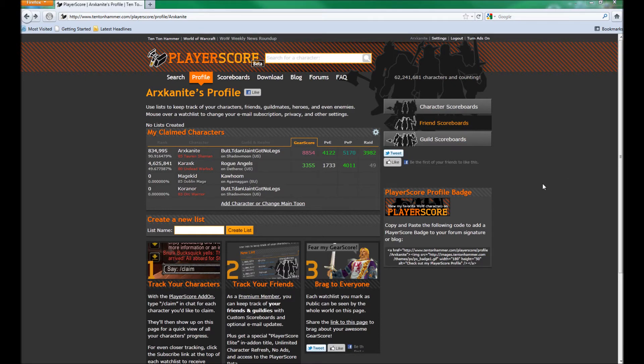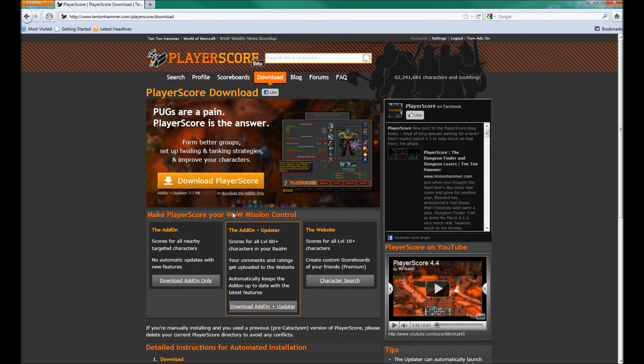After you finish claiming all your characters, it can take about a week before the special in-game tag begins to appear for other Playerscore users. It'll really depend on whether or not they use the updater and how often they update their add-ons. Players who use the updater will begin to see your special tag within about a day, while others who update their add-on manually will begin to see it within one to two weeks.